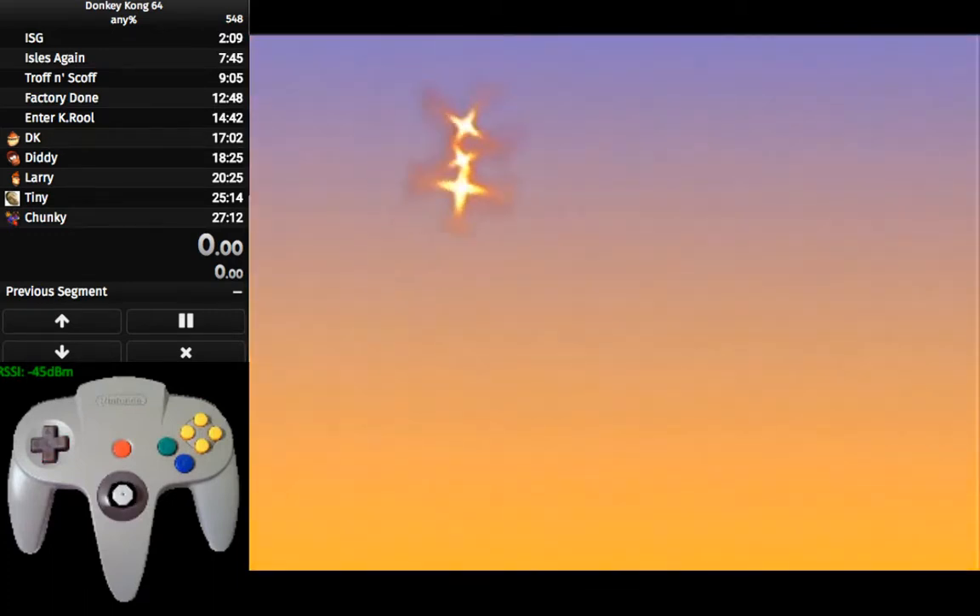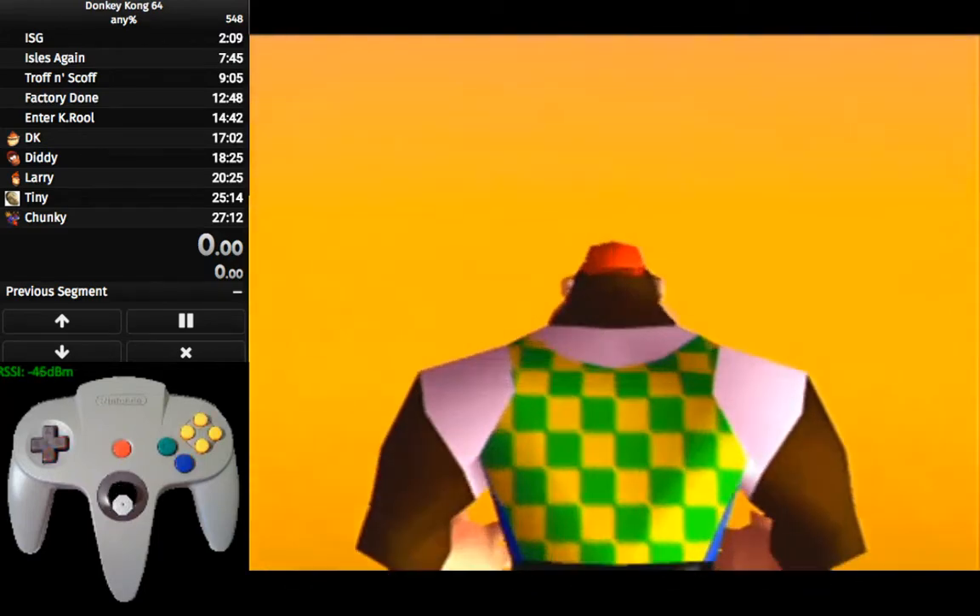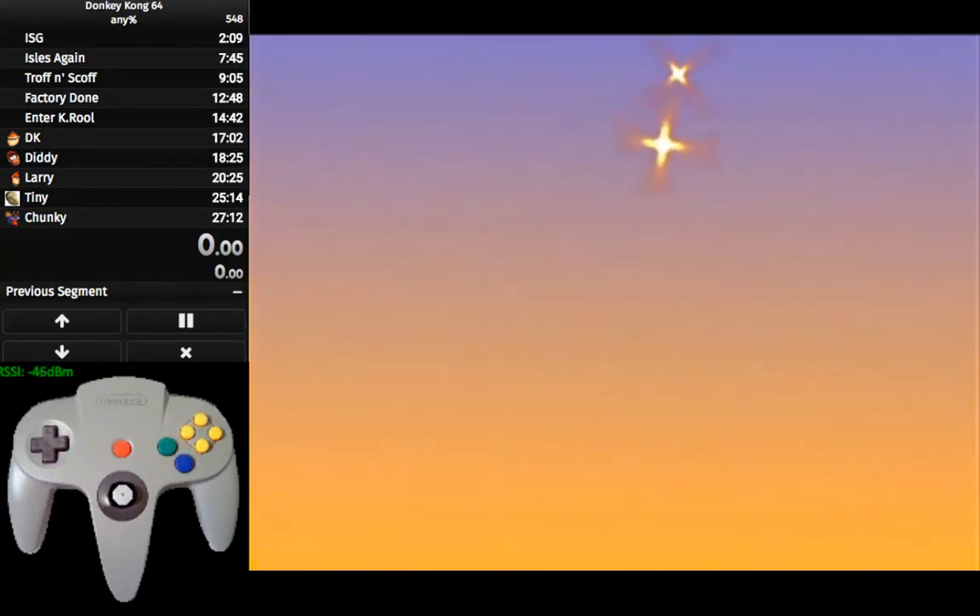Look up here. So I need to adjust to the left, because I want to be right in front of that jeep. Right there. Walk forward. Now Chunky is deloaded.